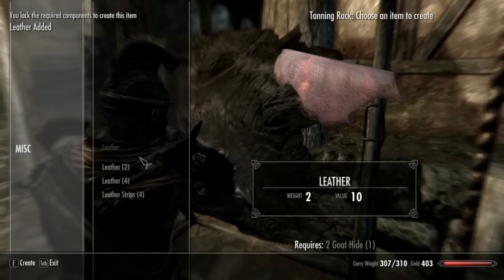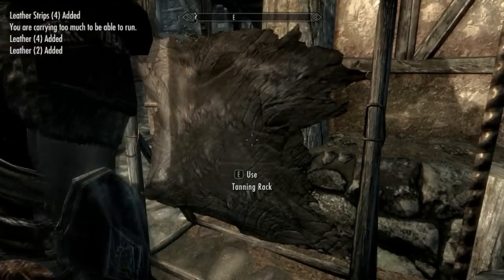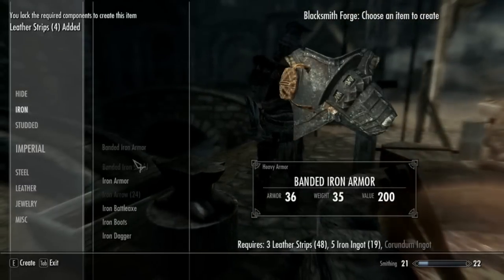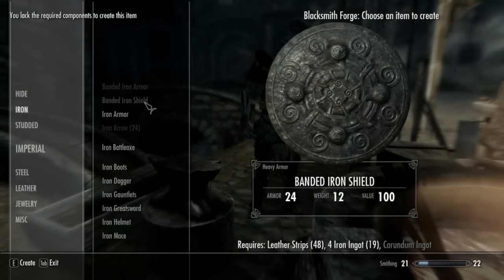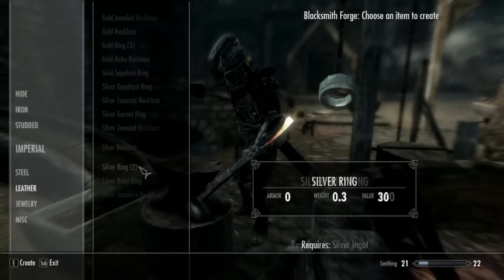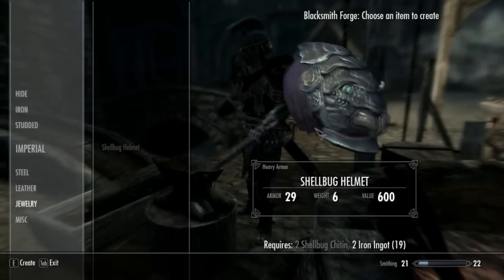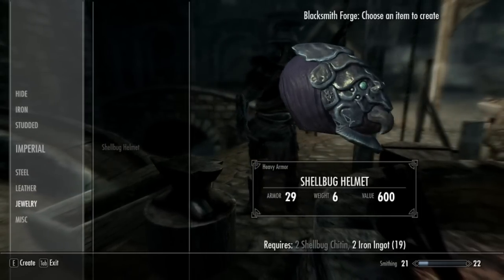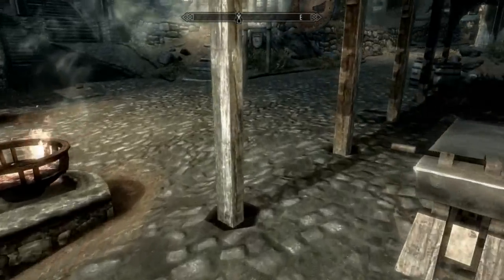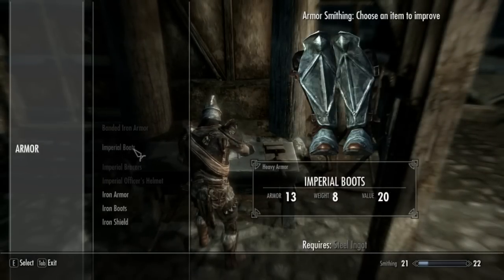Let's just make some leather strips — always nice, I will always need a whole crap load of those. Let me just borrow your smithy here. Banded iron shields — I kind of want that but I don't have a corundum ingot. What's that — that's new — that's gotta be new with the Dawnguard DLC. Shellbug — what the hell is a shellbug? I guess it's something I need. The only thing we can do is improve our armor but I can't even do that because I don't have corundum ingots.